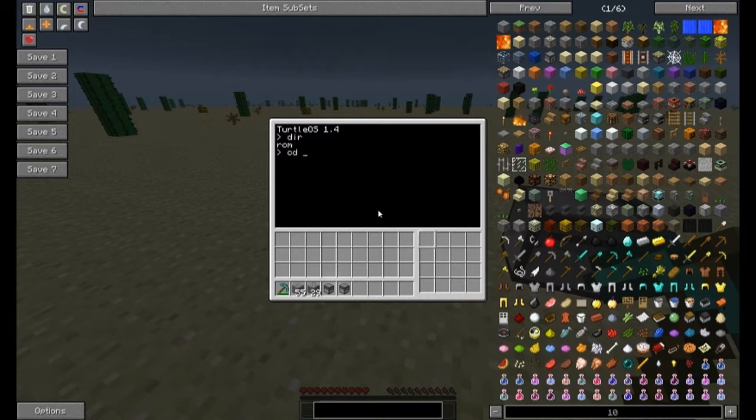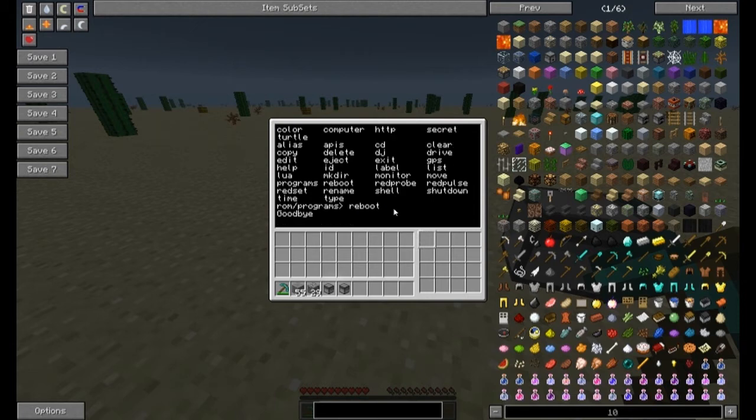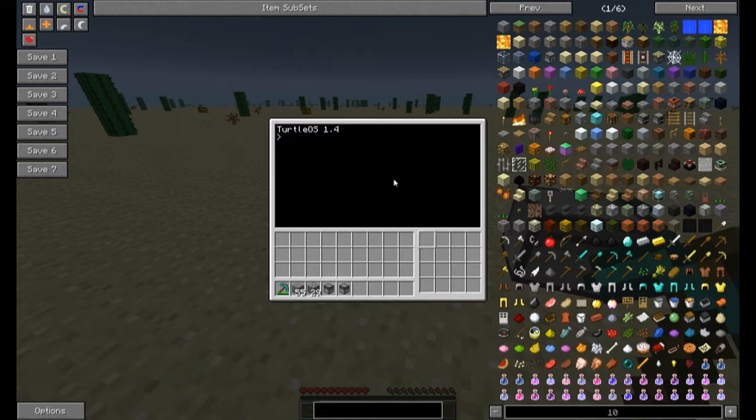What we've got here: CD, Run. Change directory into the run directory. We have: Help, Programs, Startup, APIs. If we go into Programs, there's all manner of things — folders listed alphabetically at the top, then a second alphabetical list of commands or programs. If you want to reboot the turtle, just type 'reboot'. And there we go — back in with a fresh screen.